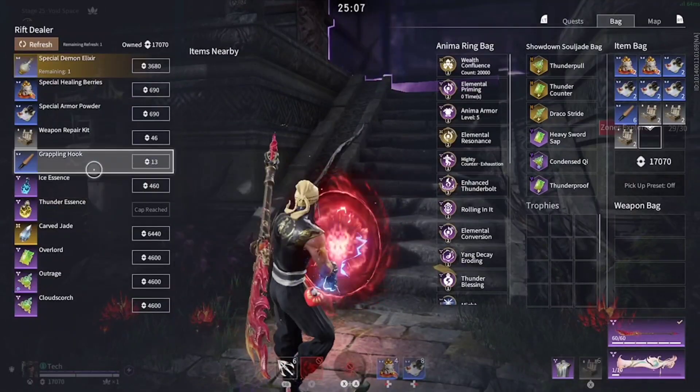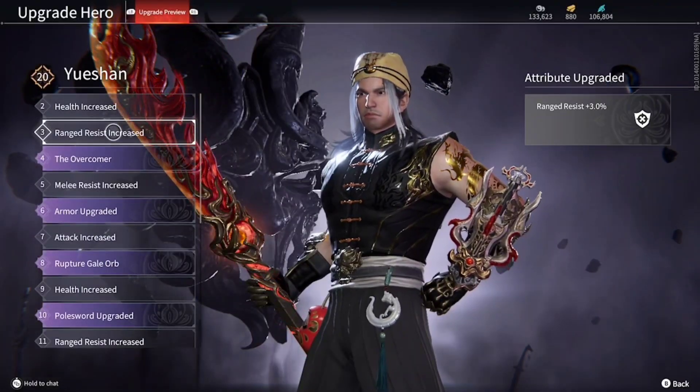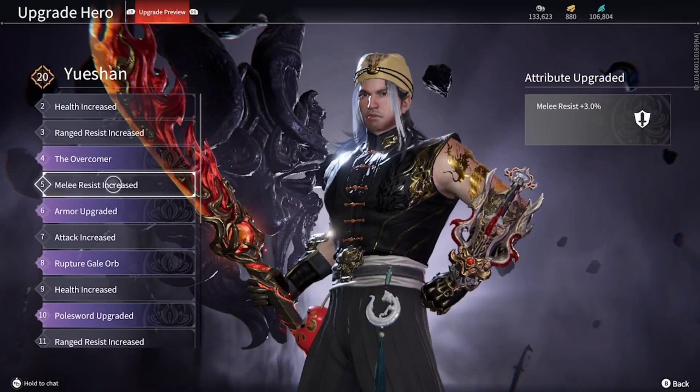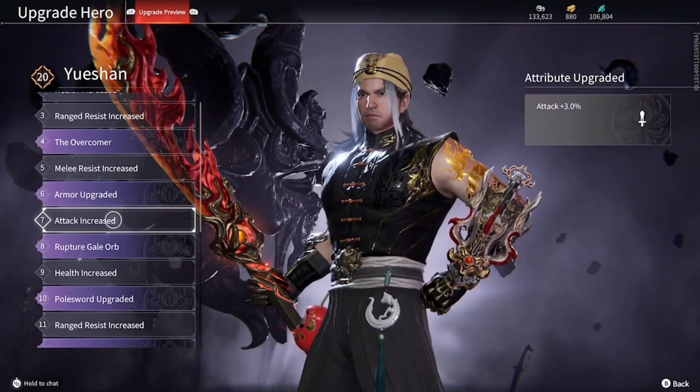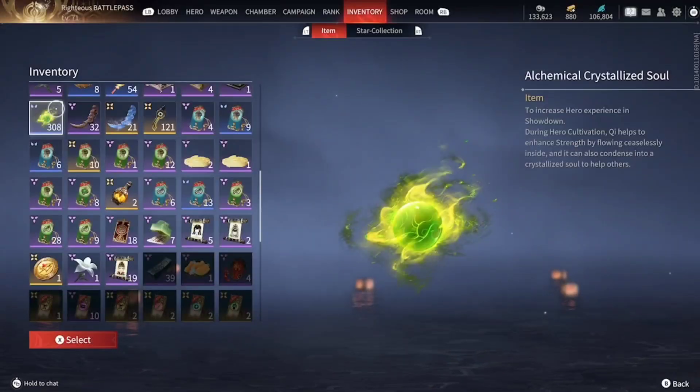Tip number 3: focus on one character until you reach level 20 on that character. You absolutely need to have a level 20 character to complete high levels in PvE, because being level 20 gives you all the attack, defense, defuse, and weapon jade abilities. All chemical crystallized souls can boost your character level quickly if you have a lot of them as well.